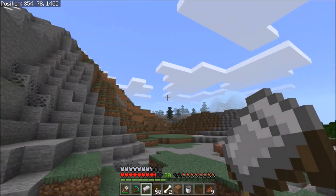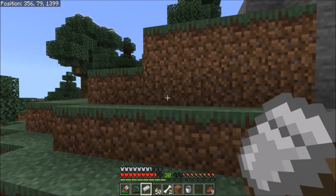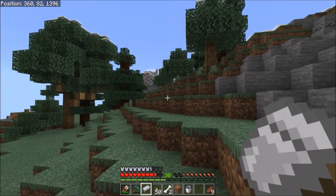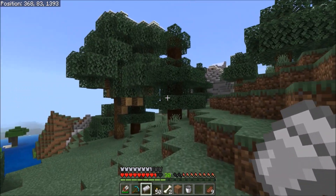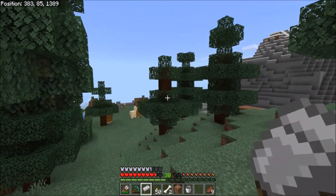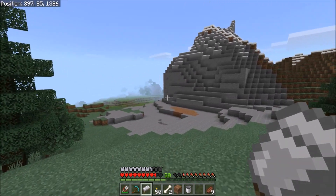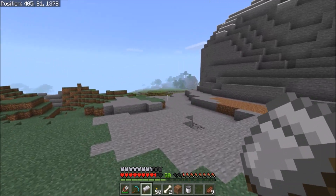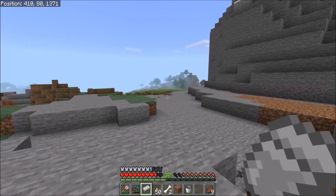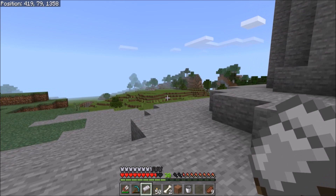I think I'm going west - there's a decent chance I'm going west. Either way I have the coordinates of home so I can always get back. I'm just looking for a village. There are some llamas - that's cool. Kind of an unnecessary addition to the game honestly, but I'm not going to complain about extra stuff.